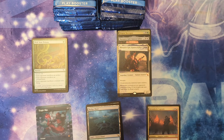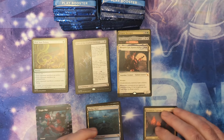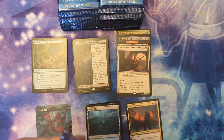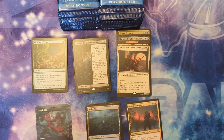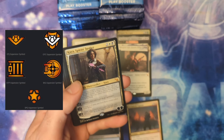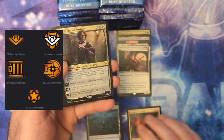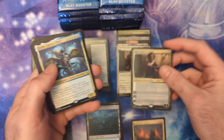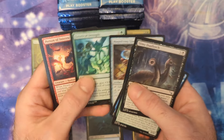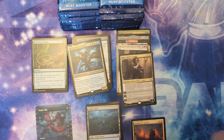I think what's going to really help Outlaws of Thunder Junction is you've got a few little mini sets in there. I forget what they're all called — I don't know if you guys saw that diagram of all the set symbols, but wow, that was a lot to process. There's going to be some special variant sets in that which should really help the value, and I think that's going to be a really strong product.